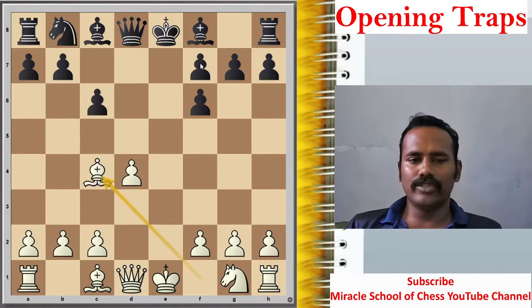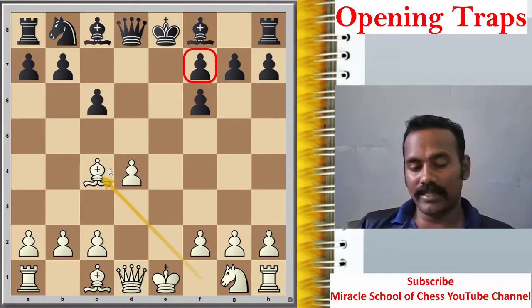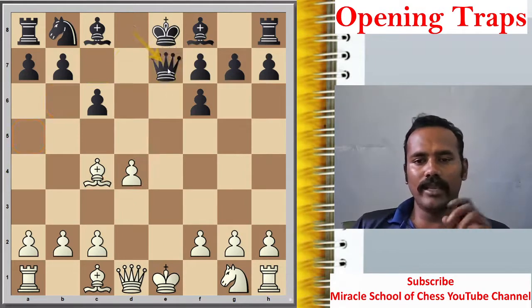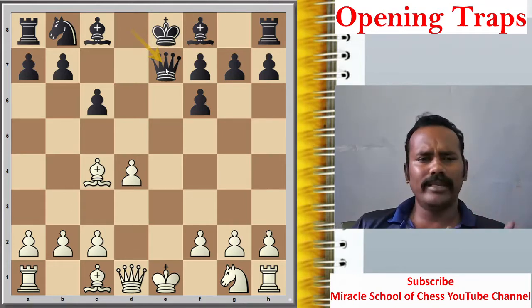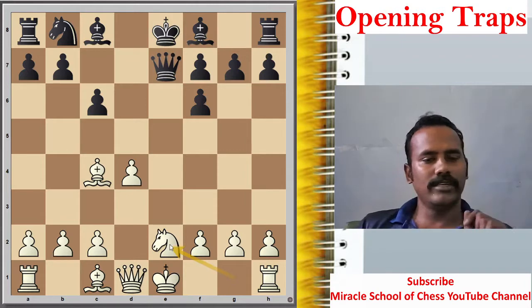Here is the mistake — the bishop is supportless. Now with queen check in this position, white's better move is queen e7, a little bit better move. But white played knight e2 — yes, this is the mistake move.